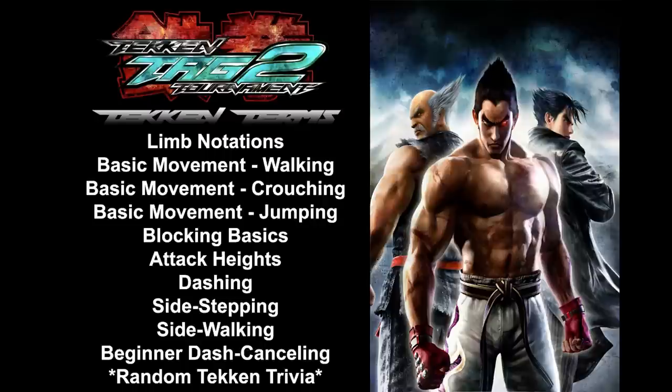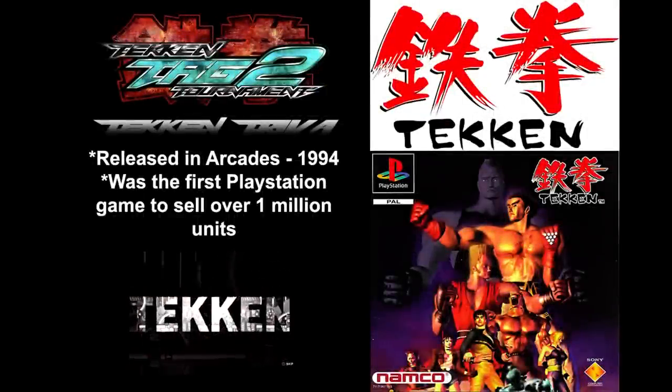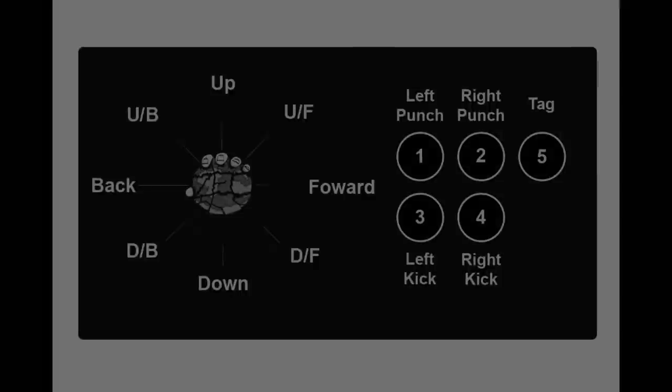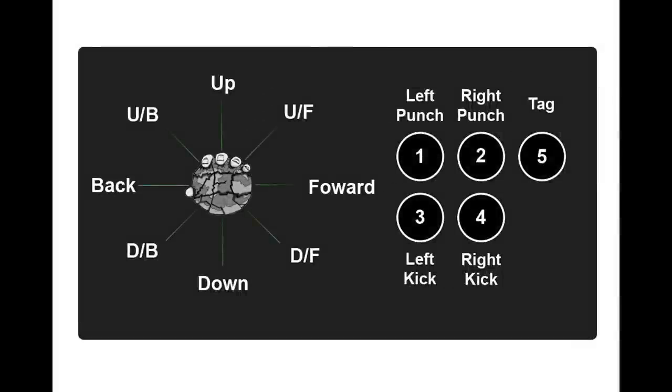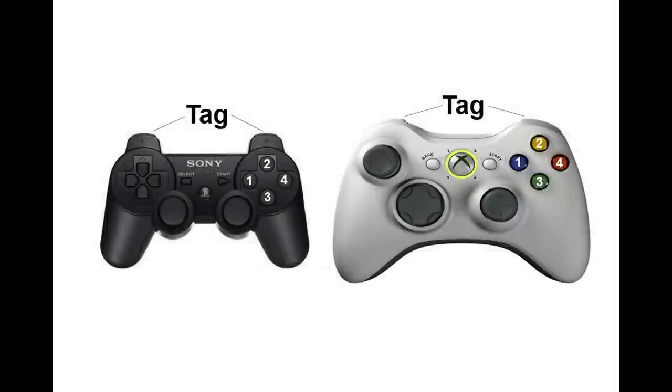Now remember, this is the absolute foundation of Tekken playing. We are going to assume that you've never played Tekken or a fighting game before in your life, so bear with us. We're going to assume that you're using the default controls. Tekken typically utilizes four buttons and a direction pad or stick. Each button on your controller of choice corresponds to each limb of your character.